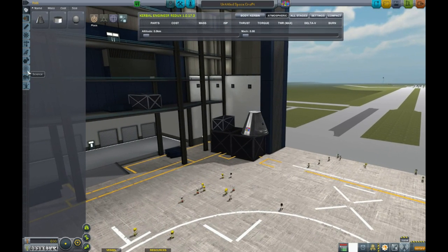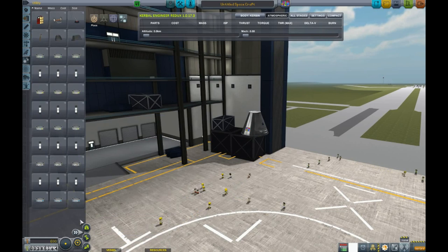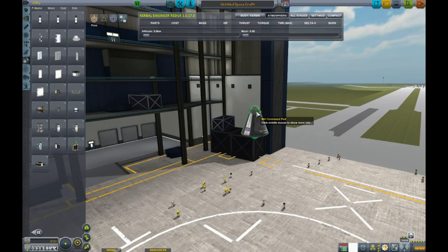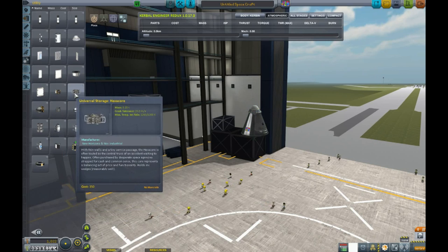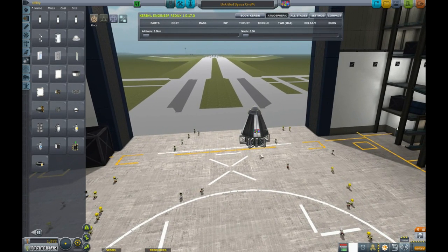Command pod. We are going to want to bring this back so it is going to need a parachute. We are going to go ahead and throw the hexacore on. What does the hexacore hold?